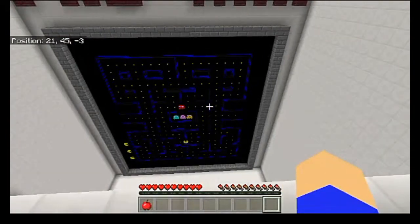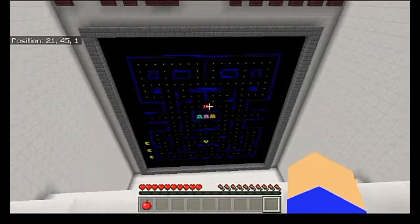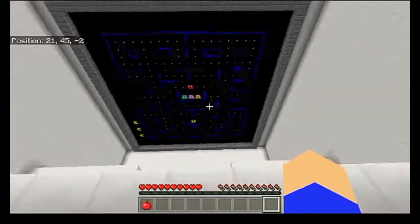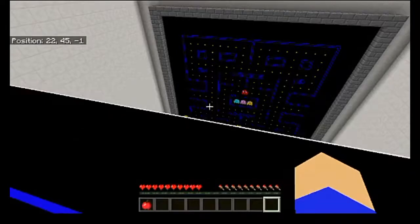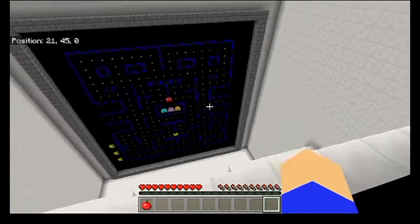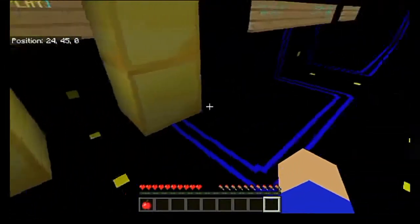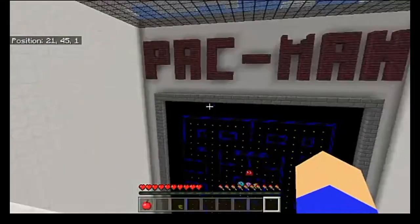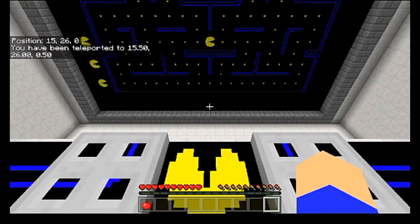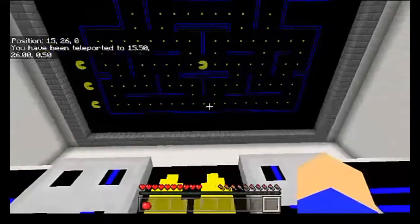If you know anything about Pac-Man, you know the whole goal is number one, avoid the ghosts, and number two, eat all the dots on the maze. I'm not entirely sure how the map creator was able to pull something like this off. Even though I know how it's going to work, that's not because I've played it — that's because I'm reading the information on the MCPDL page. I know it's all command blocks, but other than that I have no idea. We're going to play it anyway, so let's get started.